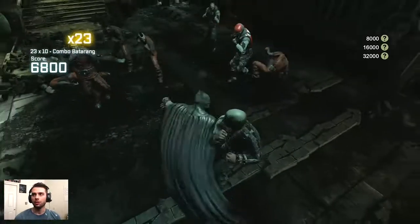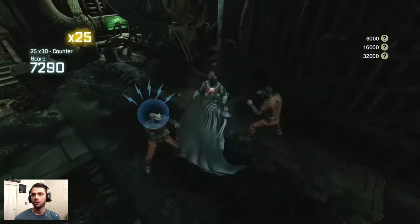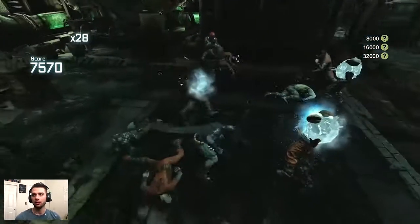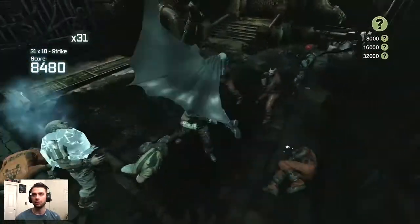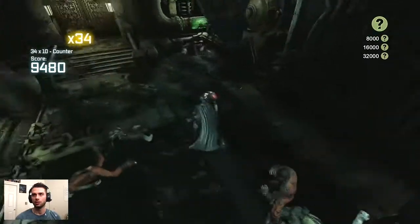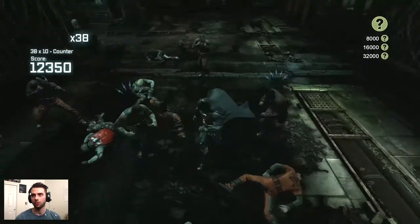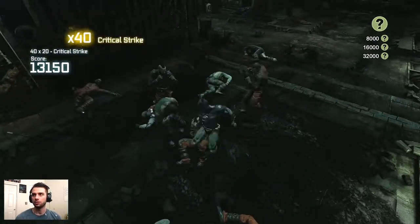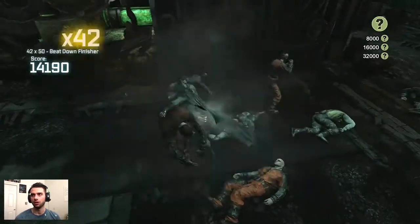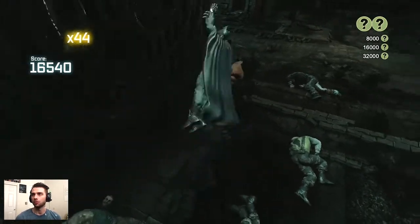Even though we aren't using gadgets for the combo breaker finishers, if you use gadgets throughout the fight — combo breaker or not — you'll still get the gadget variety bonus for your score. Remember you have your bat claw, Batarang, freeze grenades, electric gadget, and explosive gel. Use all those in one round and you're guaranteed a top score.